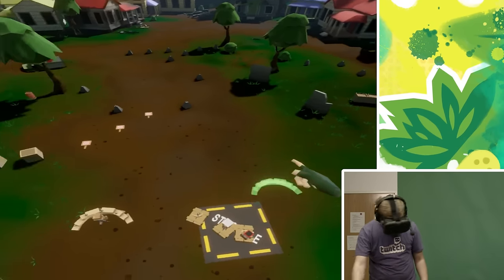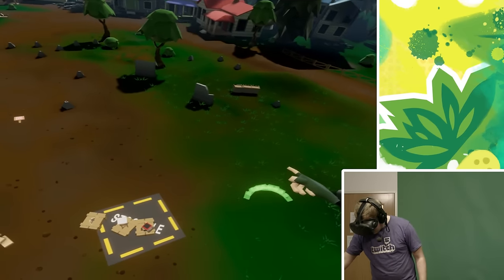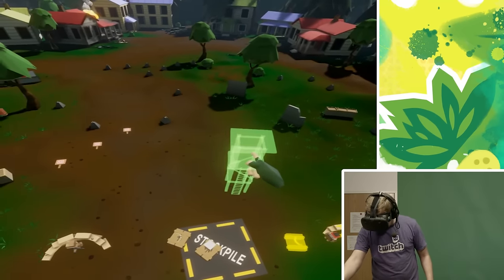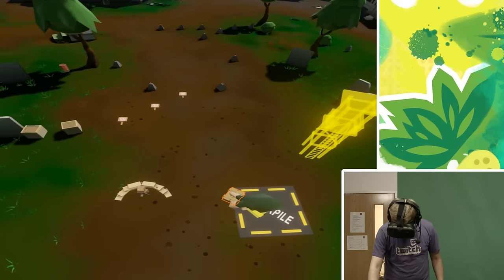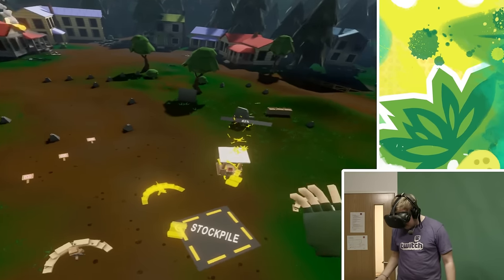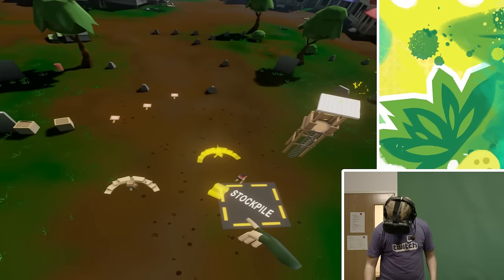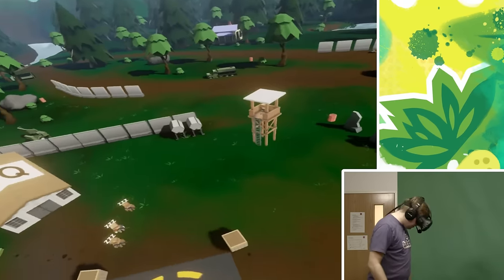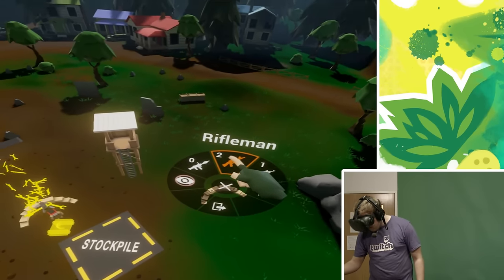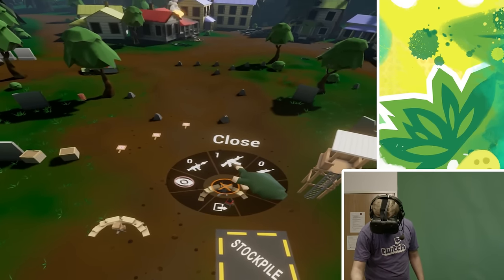We've got another tower to place, or another sandbag, probably just here. Maybe in front of the stockpile — I want to protect the stockpile somewhat. Let's go for another tower on this side. Oh, that one's got a turret. Yes, let's have that in front of the stockpile. I'm going to assign a rifleman there, a sniper up in that tower, and a rifleman there.